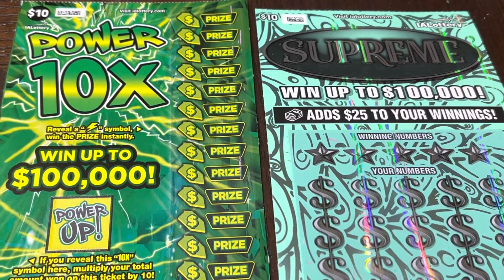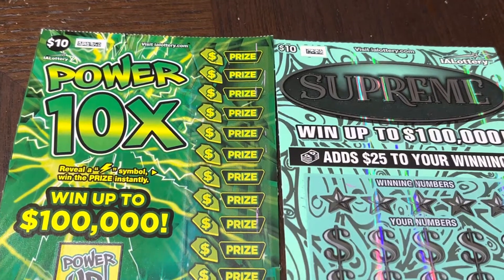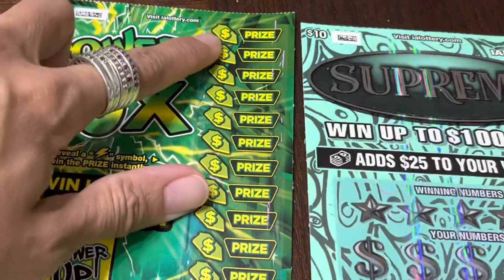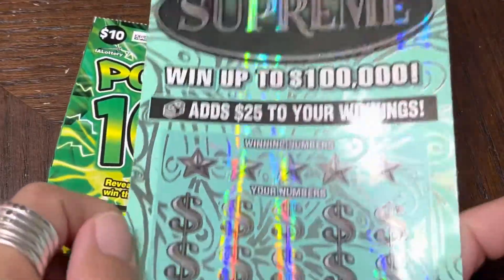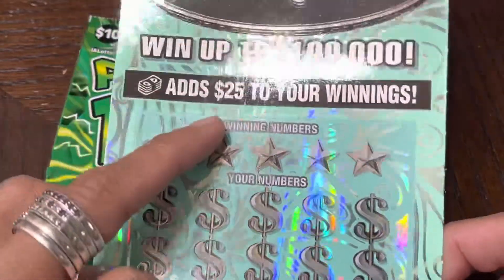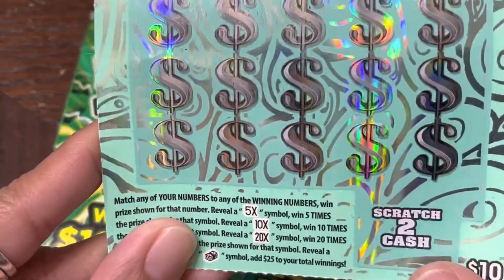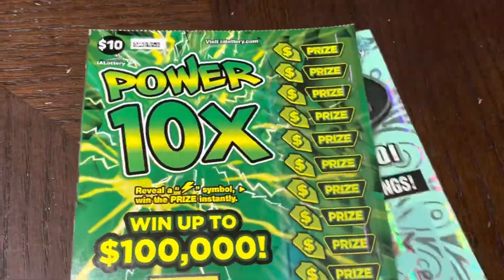Okay, Power 10x Supreme — we've got two $10 tickets here and they are different games. This one we just have to reveal a power symbol, and then it has prices on different spots. This one, the Supreme, we just have to match our numbers to the winning numbers. If you see this symbol you get $25 added to your winnings, and if you reveal a 5x, 10x, or 20x you win five, ten, or twenty times. Okay, we'll start with the Power 10x.